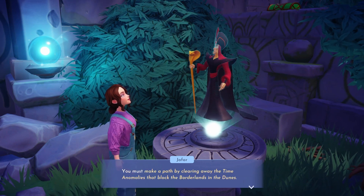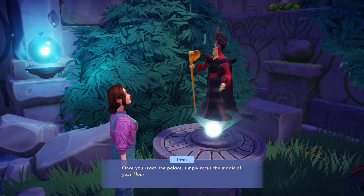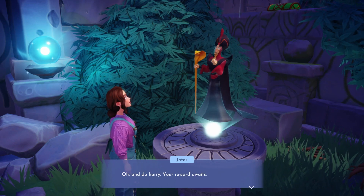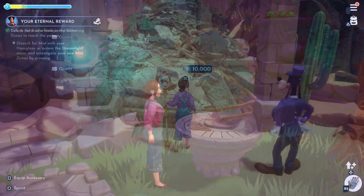We will need to unlock this area which will cost you 10,000 Mist. If you have not yet gathered that much Mist, you will first need to complete some Mist duties or use your Hourglass around Eternity Isle and the Valley to collect enough. Once you have 10,000, head over to the blocked area in the Glittering Dunes and have Merlin unlock the Borderlands.